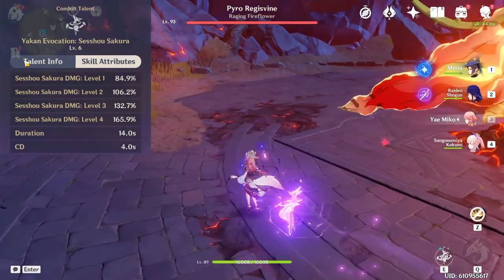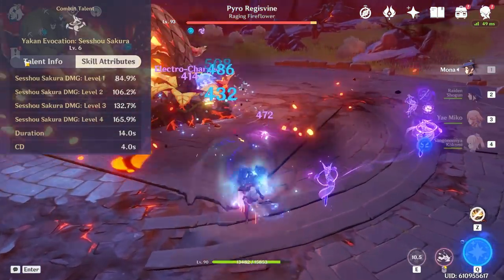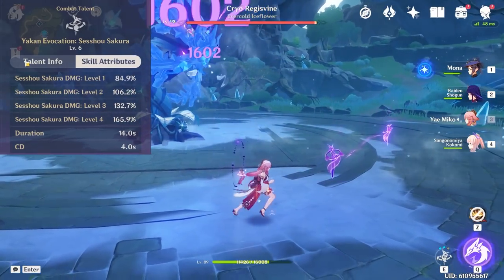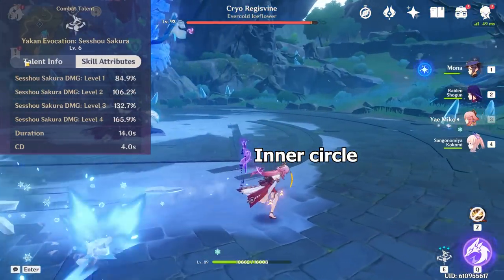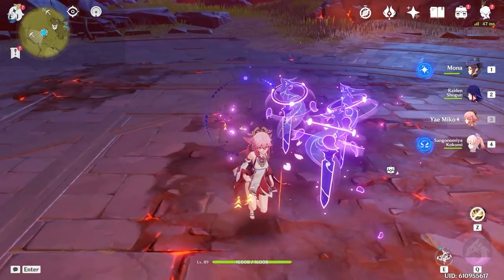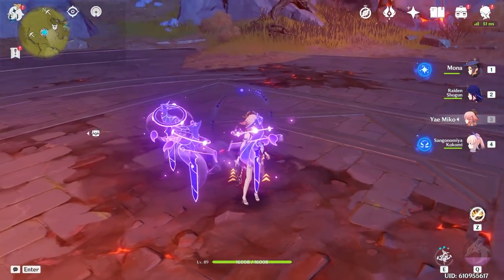Moving on to Yaimiko's elemental skill — this is the focus of her kit because she can be an incredible off-field DPS, which is how she's marketed by Hoyoverse. The range of her elemental skill is best described as the same kind of circle you see with the Pyro Flower or Cryo Flower placements. That little circle is the maximum range of her elemental skill.